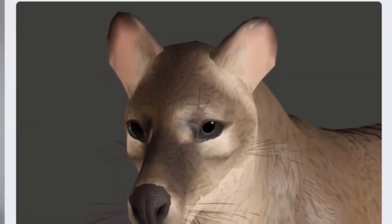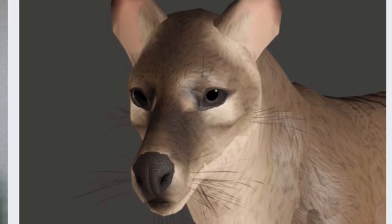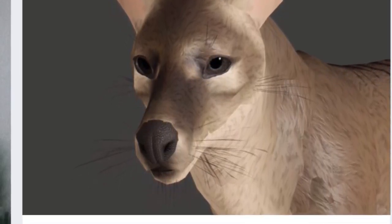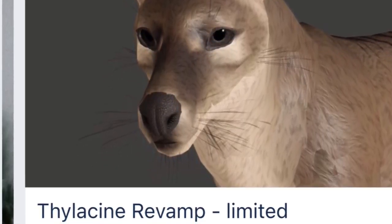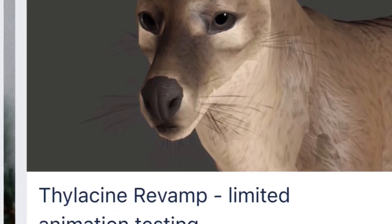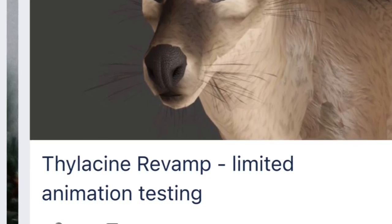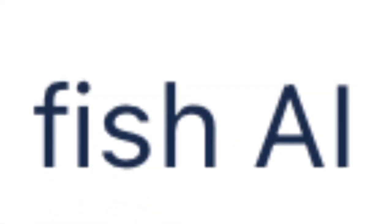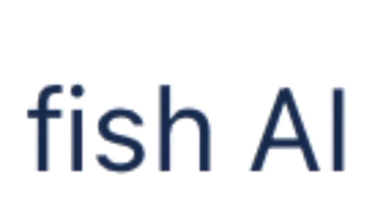Next up, we have the Thylacine revamp, which I'm actually really excited for — I love the Thylacine. It's going to get new colors and its size is going to get changed, and it's also getting new animations. The Thylacine that CS developers were using was saturated to a point where they looked more yellow than they actually were, which was more of an ashy brown. Besides the Thylacine, we are going to get Fish AI, which is pretty nice since bears are relying on that and a lot of animals rely on fish at times. This is personally going to be a really good update.